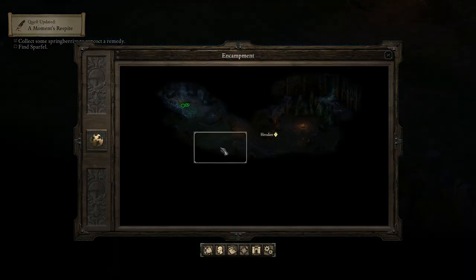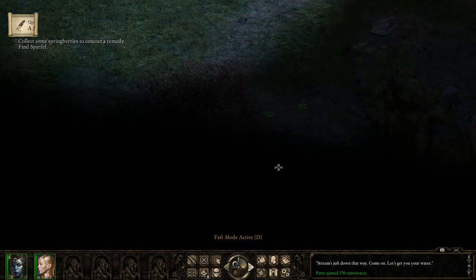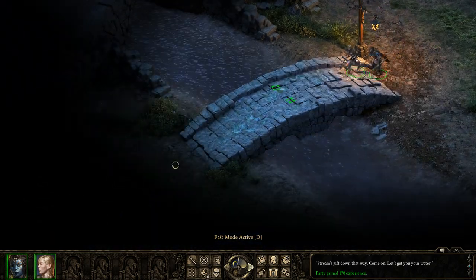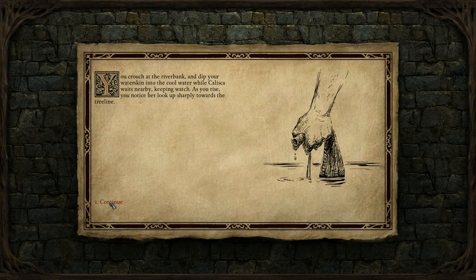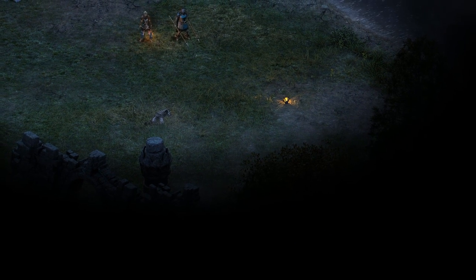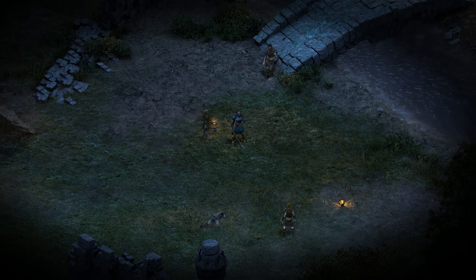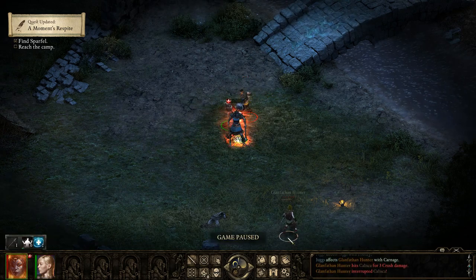Down to the bridge. Now to deal with the situation where I'm actually getting targeted. I'm going to use my Frenzy, knock this guy down, and I'm going to rush the archer.